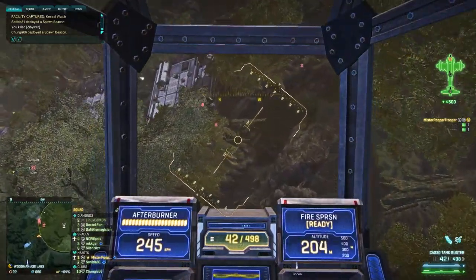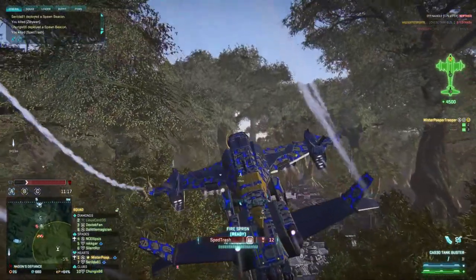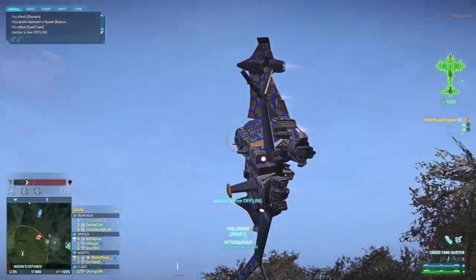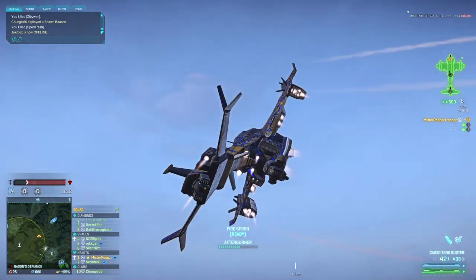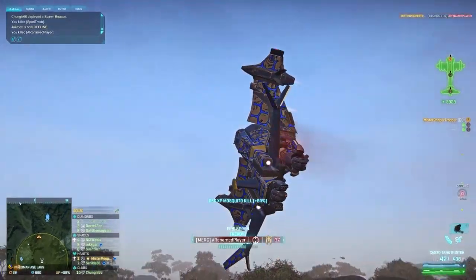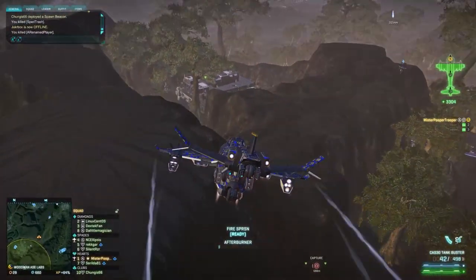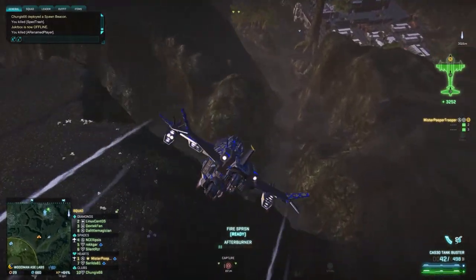Here is an excellent example of pitching to get an angle. After getting this lucky kill at a base where AA is common and extreme, I get my altitude back. I am leaving when I hear an ESF — pitch down, switch seats, get the angle. If you watch my minimap while I do this, I am constantly moving away from AA.